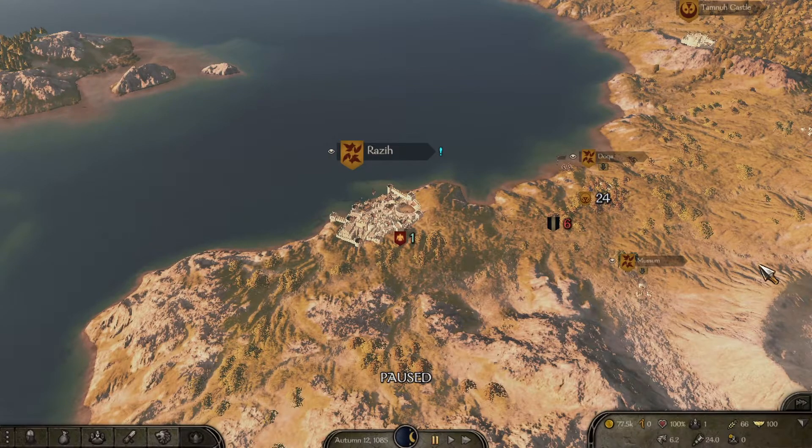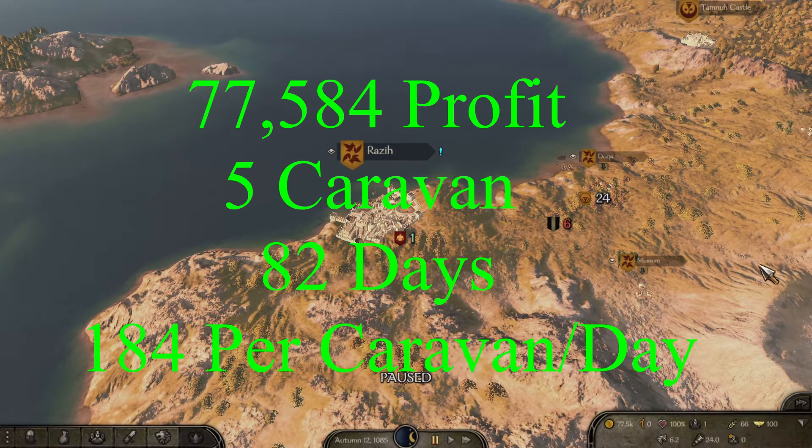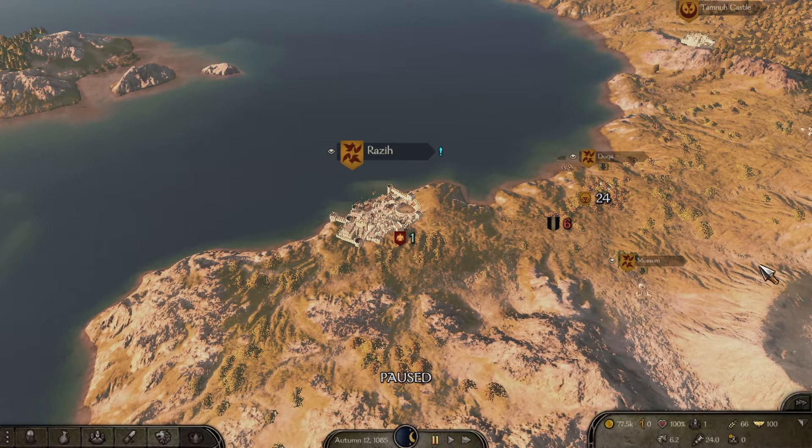Test number three completed: autumn 12, 1085. Profit was seventy-seven thousand five hundred and eighty-four — that comes out to one hundred and eighty-four profit per caravan per day. When I ran the single caravan I could pull almost 300 on a companion that had zero trade skill. So something is inhibiting the ability for caravans to make profit the more of them you send out.